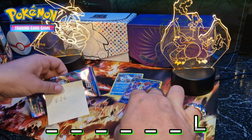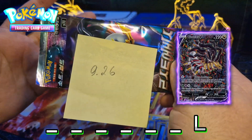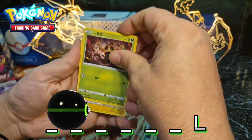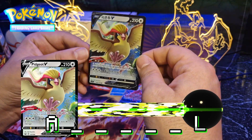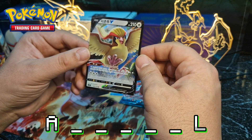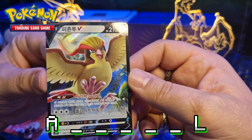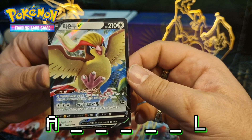Last pack — 9.26 grams, last chance to get that Giratina alternate art. We got a hit behind this, I can see it. It's a Pidgeot V — not sure which version this is, but I think it's a Pidgeot V. That's an awesome pull — I think I have this in English as well.